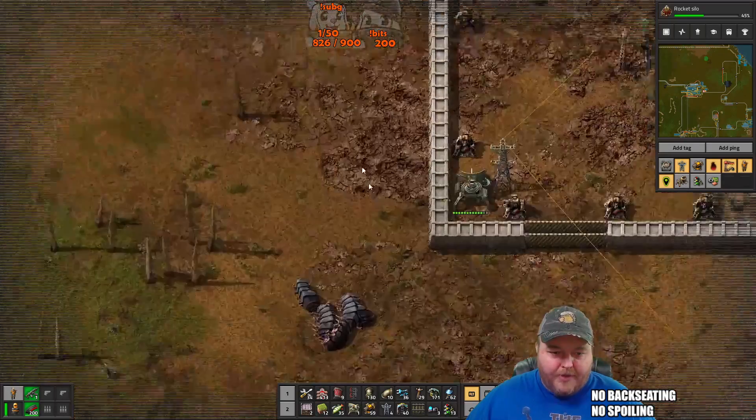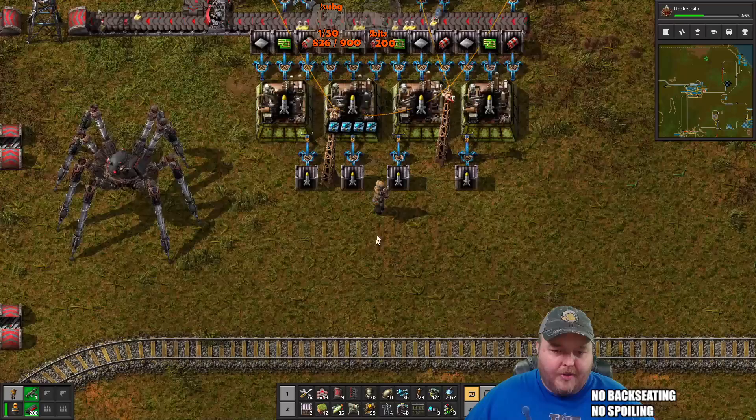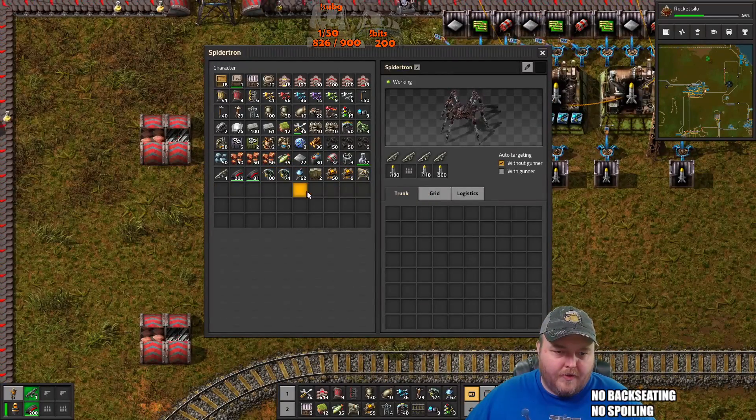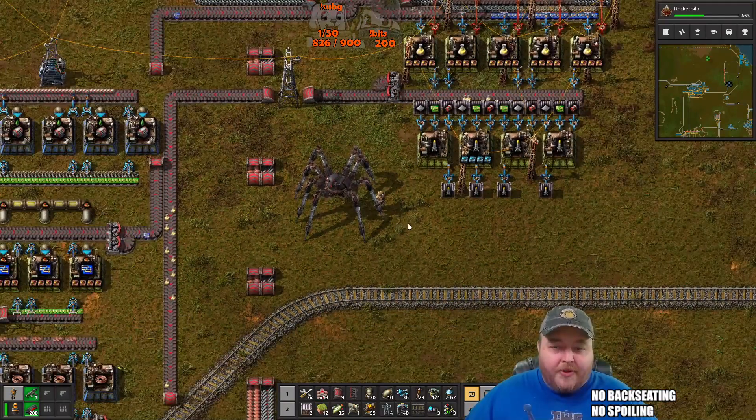Oh, now they're attacking there — uh oh. Yeah, we're going to go clear some bases out. Wonder if I can throw grenades from this while I'm crawling around — I hope so.